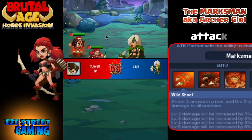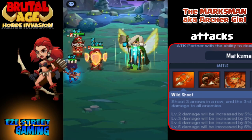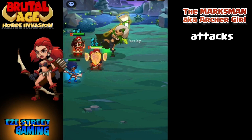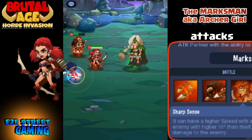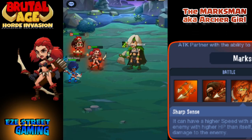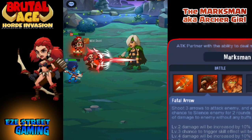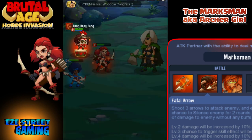Going from weakest to strongest, red is the second strongest. Red also has Wild Shot as her first attack. Her second attack is called Sharp Sense — as her hit points deplete, this attack gets faster and faster. If she attacks an enemy with lower hit points than her, it does an extra 50% damage. So this is an attack with a sliding scale of damage based on both her hit points and the enemy's hit points.